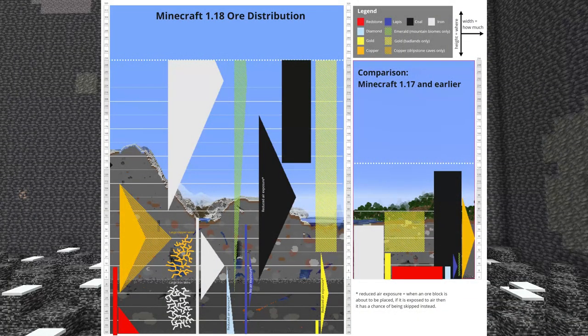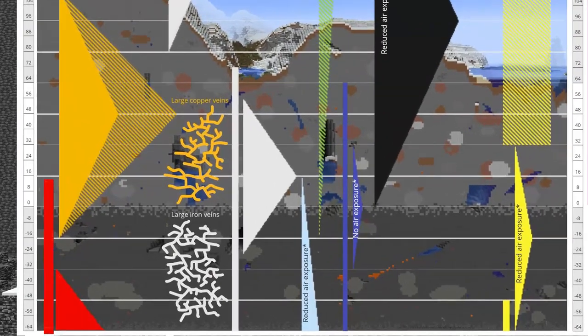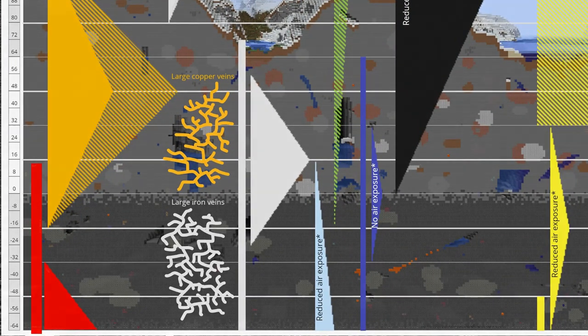If we look at the ore distribution chart for the 1.18 official release, we can see that Mojang have basically said that despite diamonds having reduced air exposure, in a nutshell the deeper you dig the more you'll find.